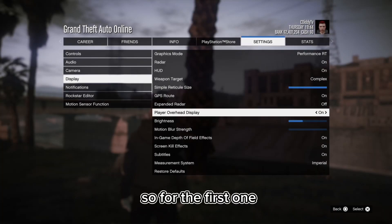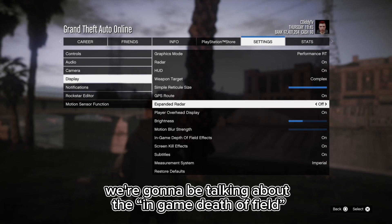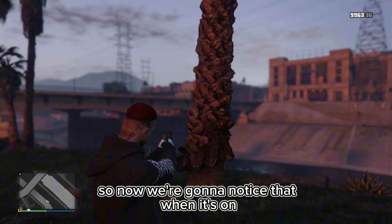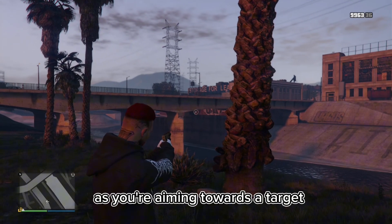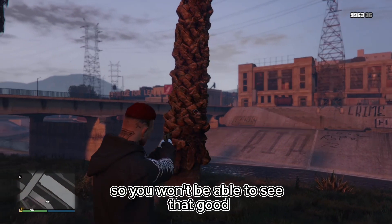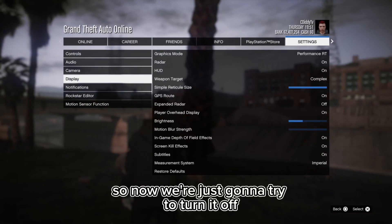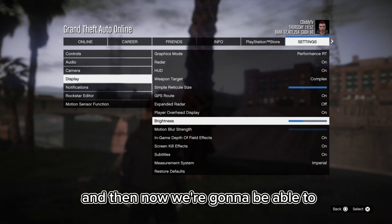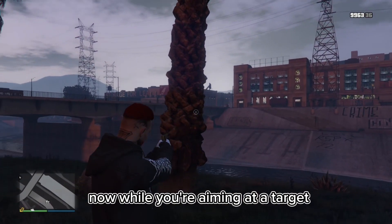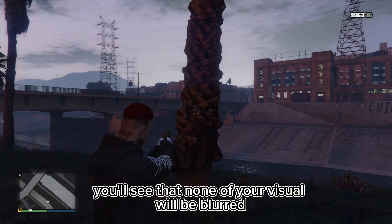For the first one we're going to be talking about the in-game depth of field effects and what it does. When it's on, as you're aiming towards a target, everything on your sides is going to be less visible. So we're going to turn it off, and now while you're aiming at a target you'll see that none of your visual will be blurred out on the side.